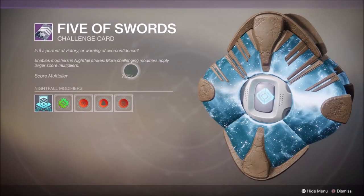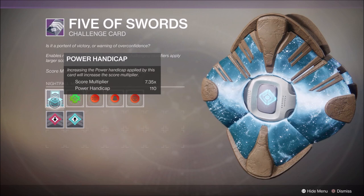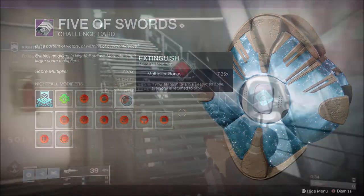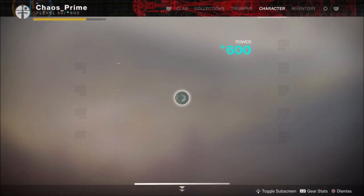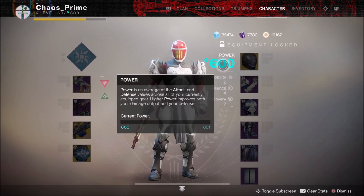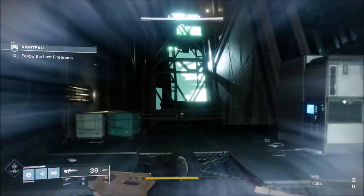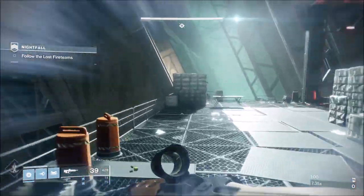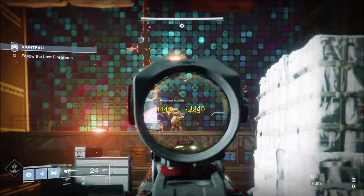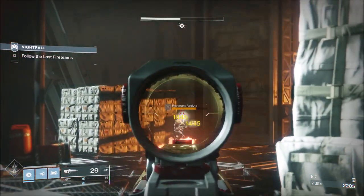With the Nightfall challenge card set to max rank at 110, and with Extinguish, Blackout, and Match Game equipped, you can get a 7.35 modifier. If you go into the Nightfall strike itself and start it, check your power level - you're actually still 600 power and you are decimating everything. You can also get to max rank with one bad modifier along with Heavyweight for a 5.1 modifier rate. Even though you're 110 power levels below, you're still at 600 power - it's a glitch. Killing just a couple of enemies at the very beginning netted me over 4,000 points.